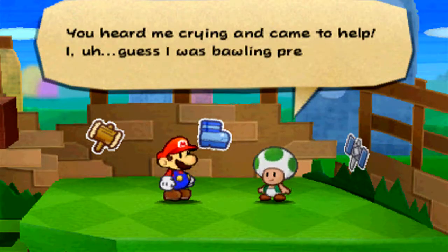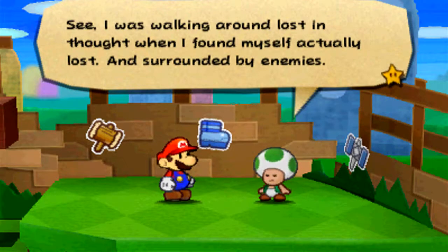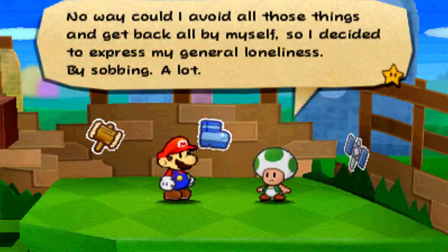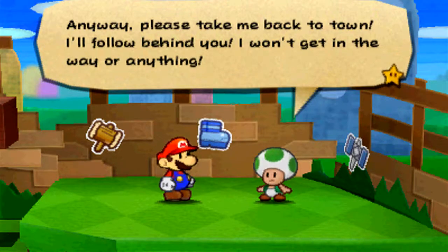Crying Green Toad: 'Mario! You heard me crying and came to help. I was walking around lost in thought, when I found myself actually lost. All alone and surrounded by enemies. No way could I avoid all those things and get back all by myself. So I decided to express my general loneliness by sobbing. A lot. Anyway, please take me back to town. I'll follow behind you — I won't get in the way or anything.'